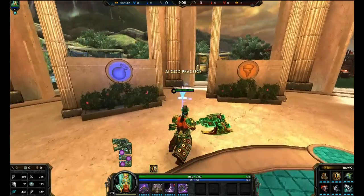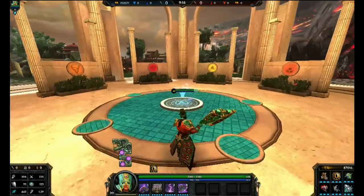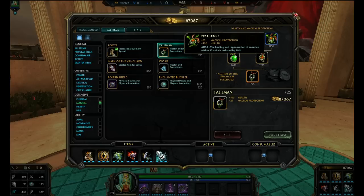So to recap: stun him before he gets too close and uses his 3 on you. Stay away from minions when laning against him. Shut down his health regeneration - that's going to help you out so much, especially if he's building Shield of Regrowth and Stone of Gaia. For physical players: Brawler's Beat Stick. For magical players: Divine Ruin. Also, if you're a bruiser or tank, you can go under magical defense and get Pestilence - it reduces healing and health regeneration by 20%. It's not much, but you can stack it with Brawler's Beat Stick and Weakened and Curse to gut his health regeneration entirely.